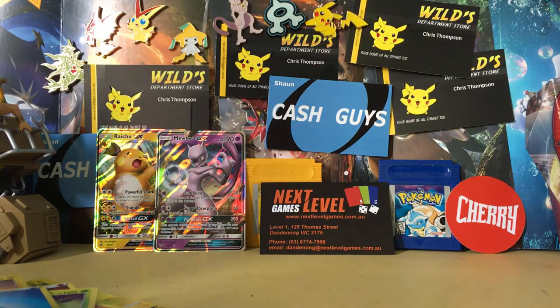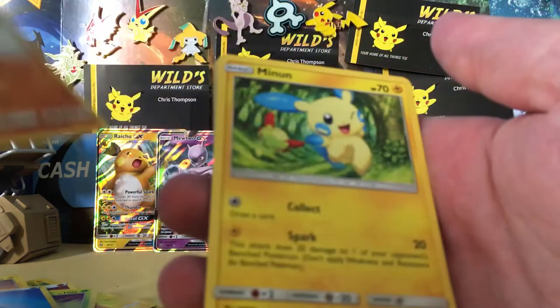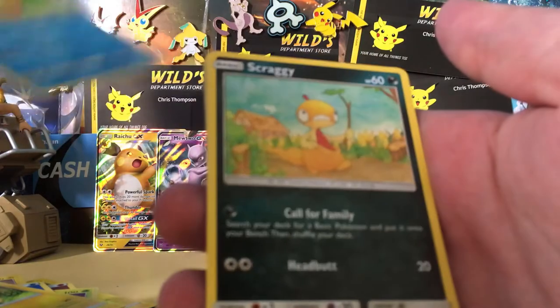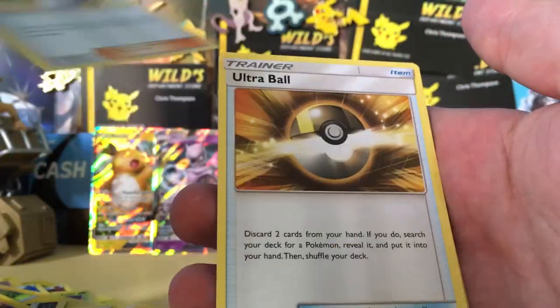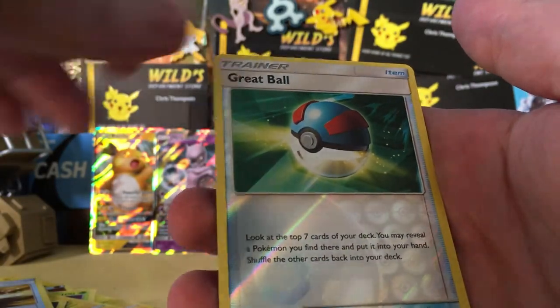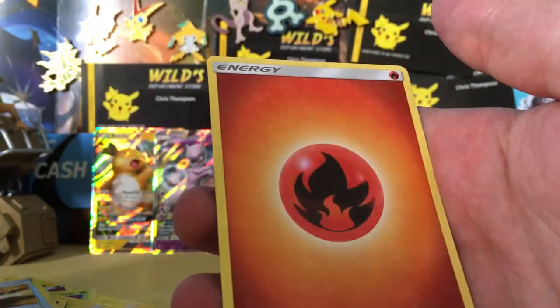Onto the last pack now, trying to speed things up. Don't want the video to get cut short because of my battery — I mean, obviously it is getting cut short, but not instantaneously. Another Holo. We have a Stunfisk, Minun, Weasel, Scraggy, Voltorb, Pokémon Breeder, a Lillie, an Ultra Ball Reverse Holo, Great Ball, and a Holo Rare Palkia.